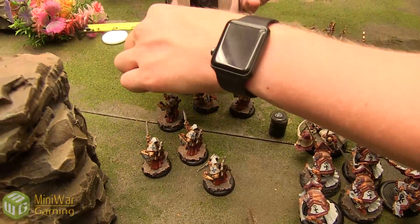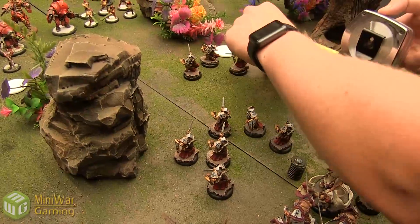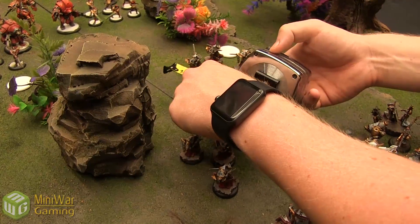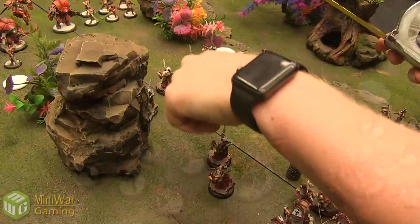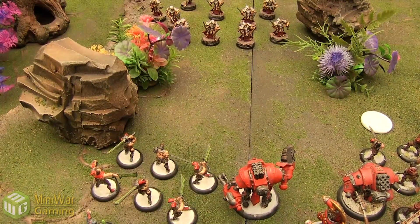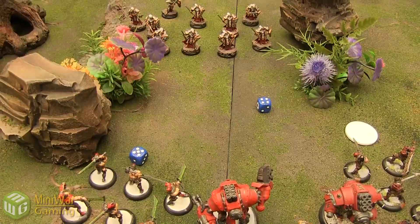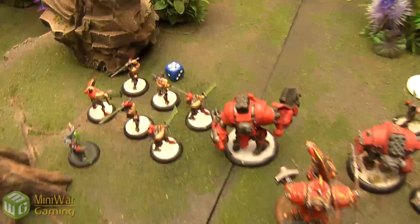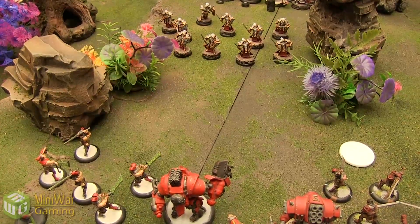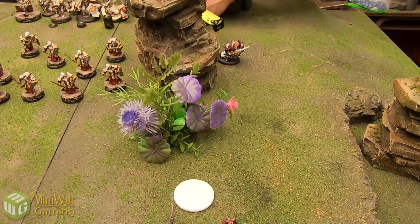Starting with the Errants — they advance up 5, getting closer to the objective while spreading out to avoid blast damage. One Errant takes a shot looking for a 7 to hit — that hits! Target is armor 14, needing a 5 for damage — that's a tough check. Fails. Can't draw line of sight through bushes for the second shot. Scinerators run — speed 4, going 8.